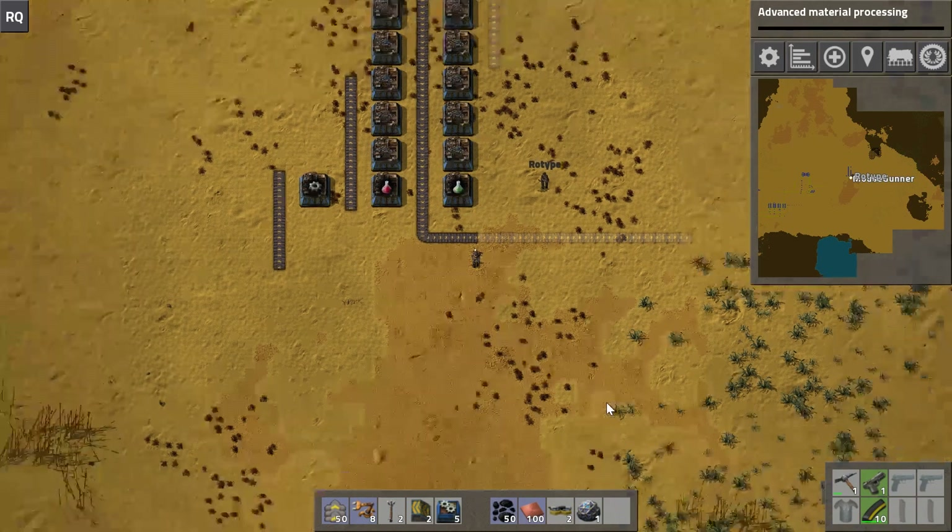Looking at the iron plate belt, it is unsaturated — basically telling us we don't have enough iron plate. Now when I look at the iron raw ore bus, it's fully saturated. Looking at this splitter, it's hardly moving and kind of shrugging along. That tells me we have plenty of raw material but not enough ability to convert it into iron plates. Unfortunately I only have three furnaces in my pocket, but better than zero. The next thing I need to do is build out more smelting.